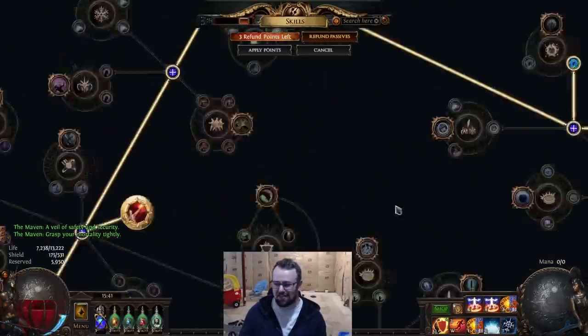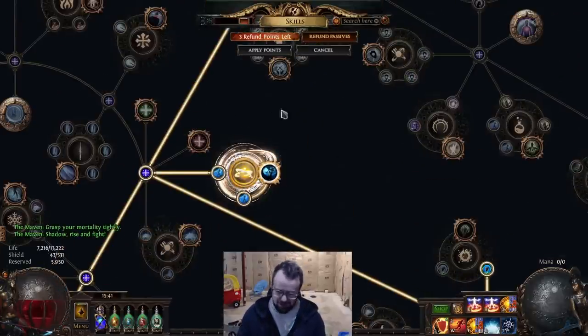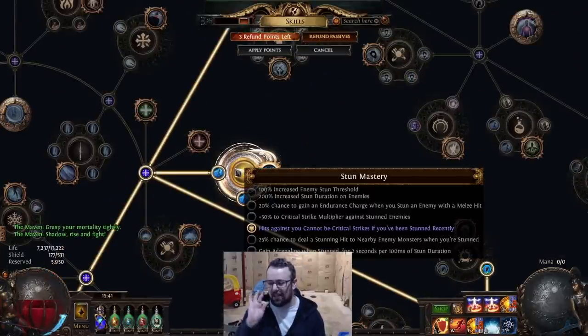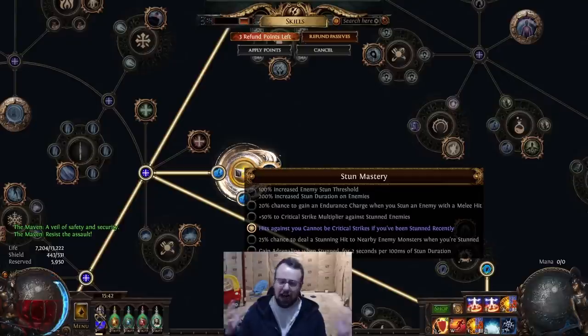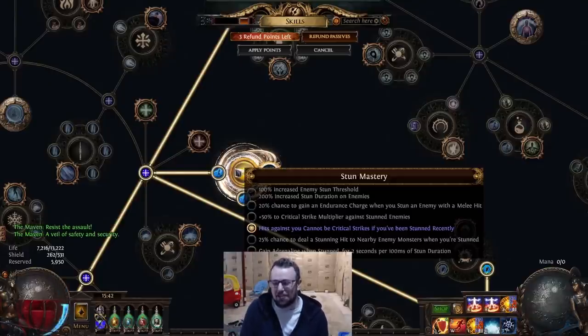A fun side note: I'd been kind of sleeping on these masteries. This mastery — 'hits against you cannot be crit' — is basically shotgun crit immunity. It protects you against shotgun. It's not going to protect you against the occasional one-hit crit in high-rolled maps or whatever. But the funny thing is, in PvP, this one mastery disables an entire build type: Cast on Crit. If you have this mastery and some low stun threshold, they will hit you and they can't crit you, so they can't trigger Cast on Crit. It's hilarious to basically disable their build — just a funny thing I noticed.